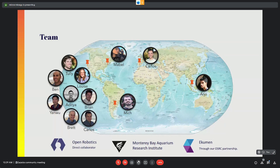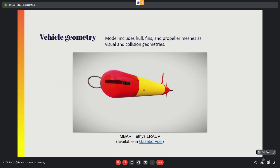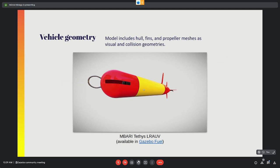The Monterey Bay Aquarium Research Institute (MBARI) set sail on a journey with OSRC in early 2021. The goals were to create a multi-LRAUV simulation tool that allows researchers to iterate and validate multi-vehicle algorithms, and to contribute back to the emerging maritime robotics community — enabling cross-pollination and making it easier for everyone to apply and validate advanced methods of ocean observation. This has been going on for over a year, almost a year and a half. You can find all the current code at OSRF LRAUV on GitHub — still a work in progress. The vehicle geometry is a full digital twin of the MBARI studies LRAUV, including hull, fin, and propeller meshes used for both visual and collision geometries.